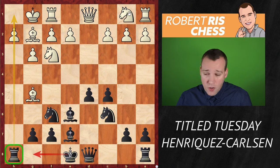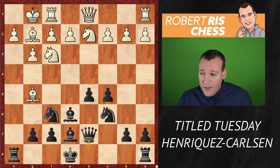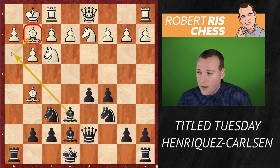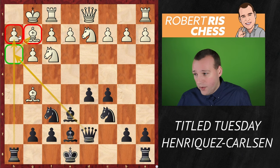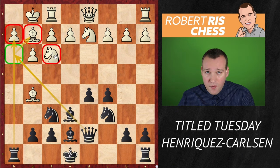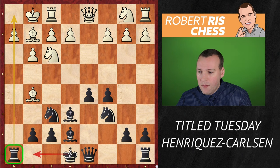White also needs to think about how to continue developing. You might consider knight bd2, but then queen d7 makes black's plan very clear: he wants to go bishop h3, swap the bishops, get the queen to h3, and together with the rook, hit the pawn on h2. The pawn is defended by the knight on f3, but you'd also need to eliminate that knight. This looks very dangerous, so white didn't play knight bd2.